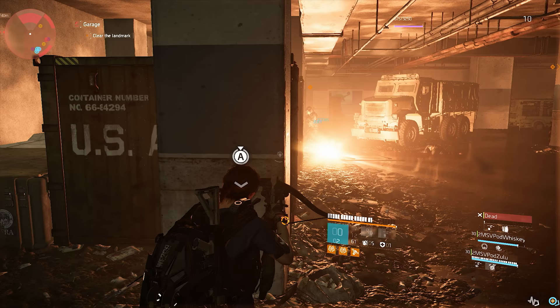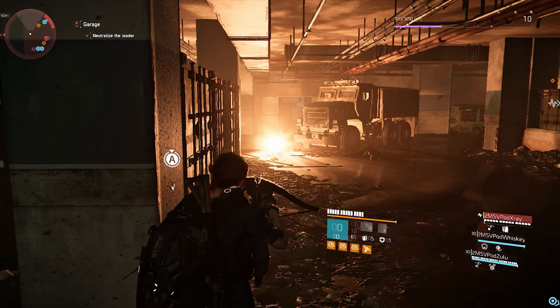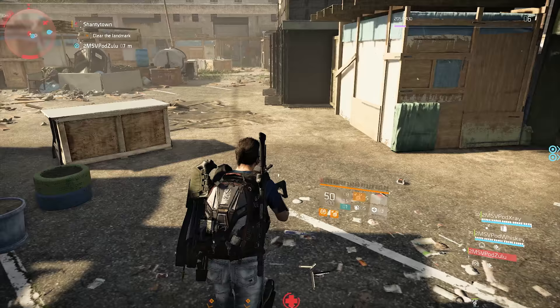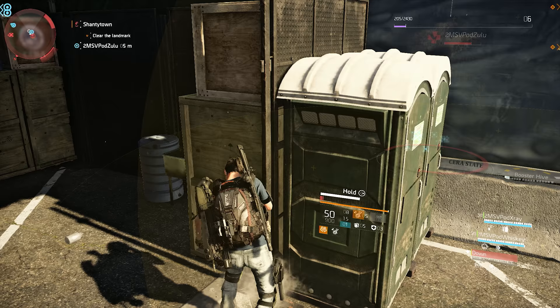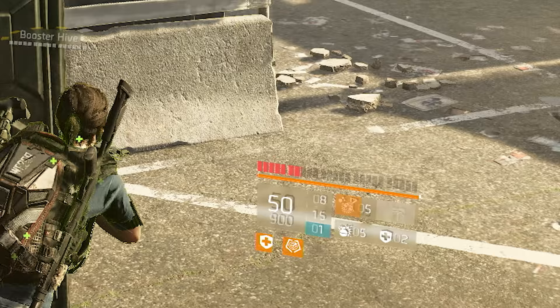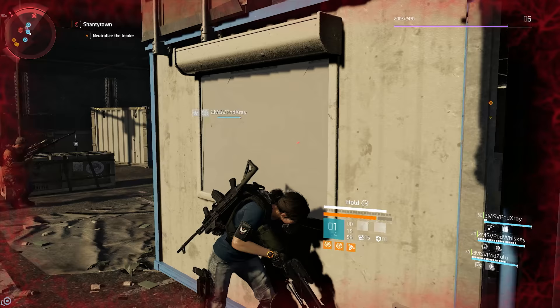With each specialization you get a different type of armor plate. The one I play most is the Survivalist, which is the specialization that allows you to use a crossbow, and it comes with an armor plate that heals you quickly over time. The channel time is still just as long as with the normal armor plate — in fact there's not a single armor plate that lets you instantly cast it. There's always the two seconds you have to wait.